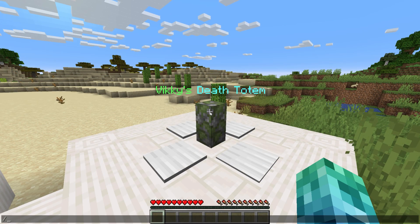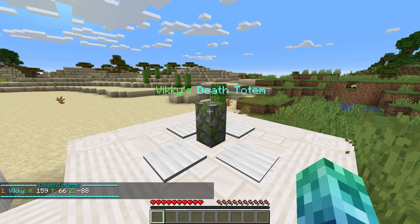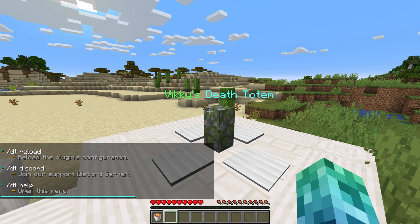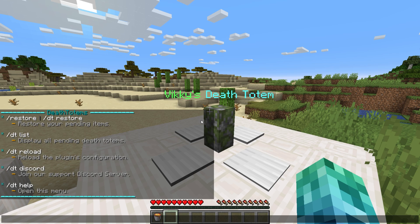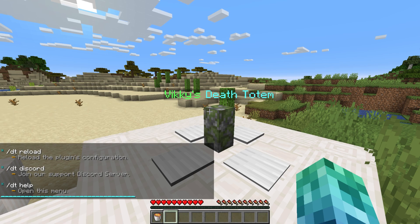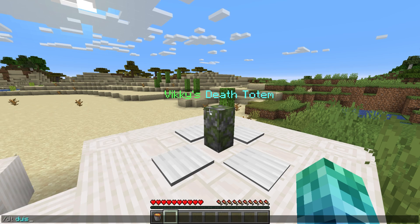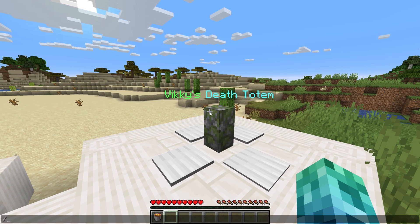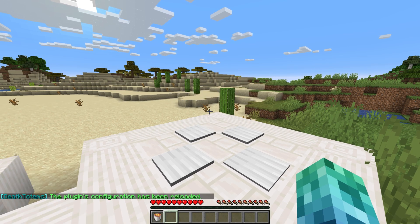Admins can see a list of pending Death Totems with /dt list. /dt shows some information on the plugin, and /dt help shows the plugin's commands as well as some help text. The only other commands we haven't looked at yet are /dt discord, which returns the developer's Discord link, and /dt reload, which reloads the plugin settings from the config.